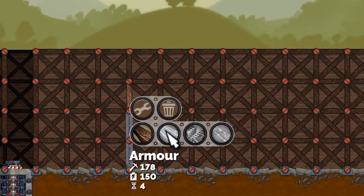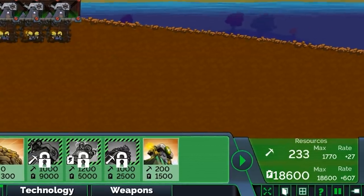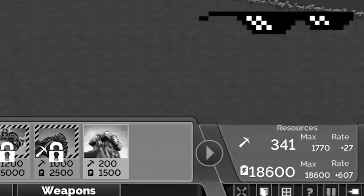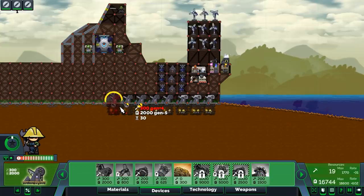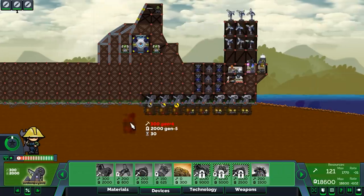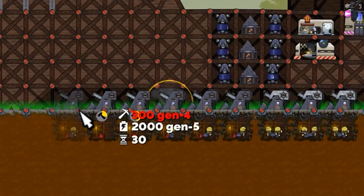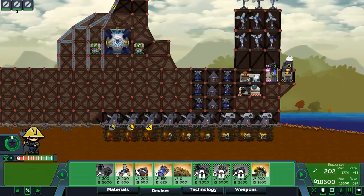I need minerals. We can produce a ton of power, but looking in the bottom right — my energy production rate is 607, my mineral production is 27. Now we're at 31 with the finishing of our newest mine. The Doors would be so proud of us. Minerals are definitely the hardest resource to acquire.